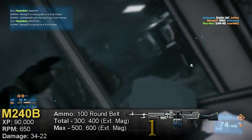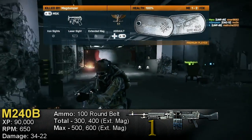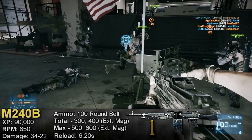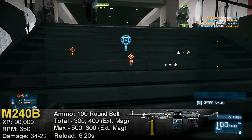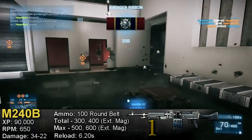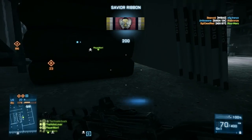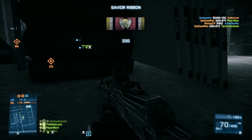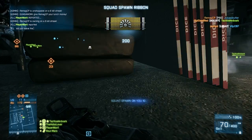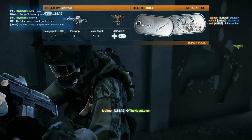The M240B has the same starting and max ammo as the other heavy damage LMGs. Its reload time is 6.2 seconds, the same as the M249. When using an LMG you should always find a safe spot to retreat to when reloading — it's not like a PDW where you have to reload in the heat of battle. The heavy damage and high fire rate make the M240B the fastest killing gun in the core game. The only gun that kills faster is the FAMAS, which is part of the Back to Karkand DLC.